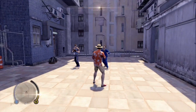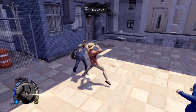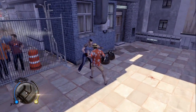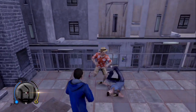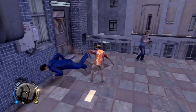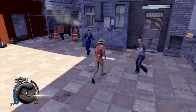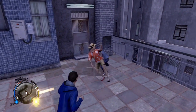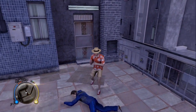Alright, two guys now. This guy normally blocks my attacks, so we're going to go ahead and grab him. I usually throw him across this gap right here. There we go — that's the end of the second round.